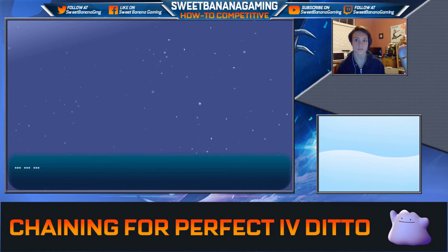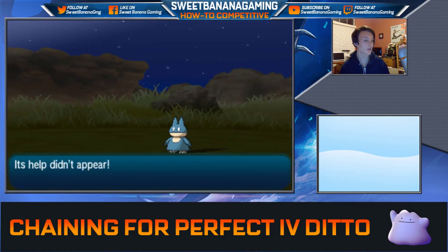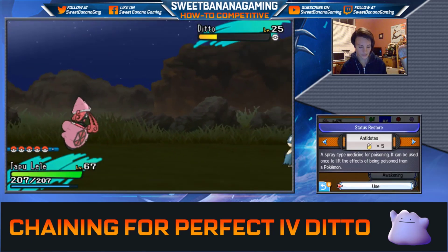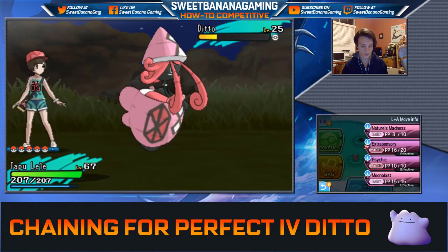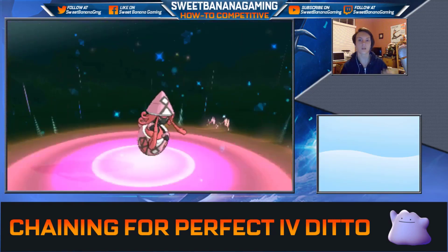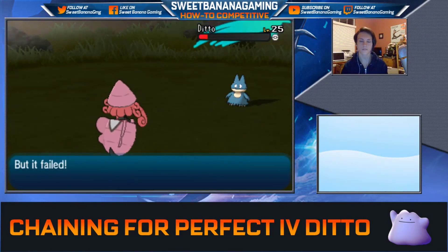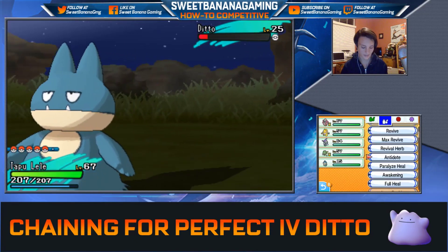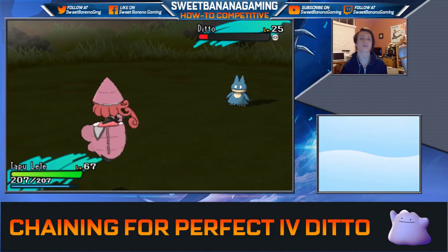Ditto's going to call for help again. Help didn't appear again. Now I'm going to use Nature's Madness, and then use another Antidote — we had five before, we still have five now. I'm going to use Nature's Madness because if we get it more into the red, it'll have a higher chance of calling for help. It didn't call for help again, so we're going to go ahead and use another Nature's Madness.